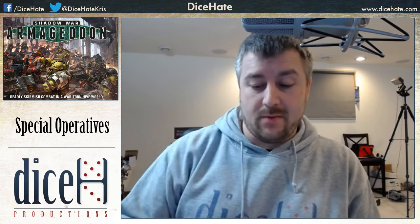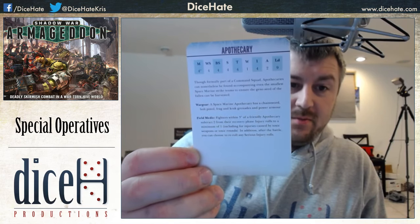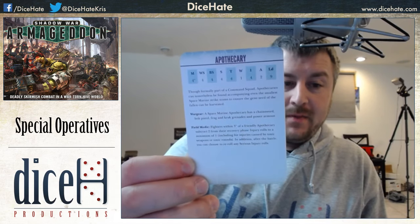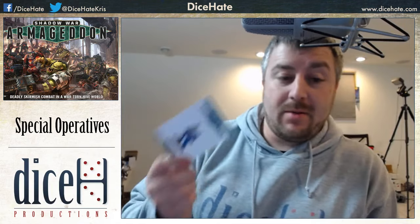I'll cover the Space Marine ones first. We have the Apothecary — Movement 4, Weapon Skill 4, Ballistic Skill 4, Strength 4, Toughness 4, 1 Wound, Initiative 4, 2 Attacks, Leadership 9. He has a chainsword, bolt pistol, frag and krak grenades, and power armor. His Field Medic rule means fighters within 3 inches subtract 2 from recovery phase injury rolls to a minimum of one, including injuries from toxic weapons. After a battle you can also reroll any serious injury roll.